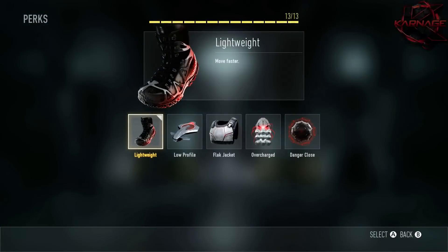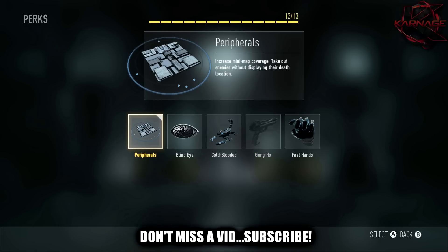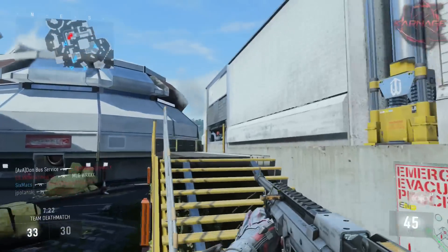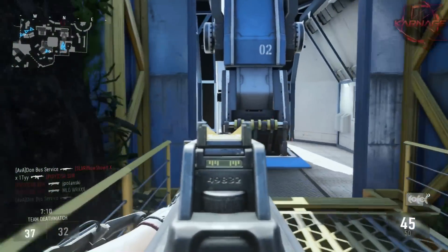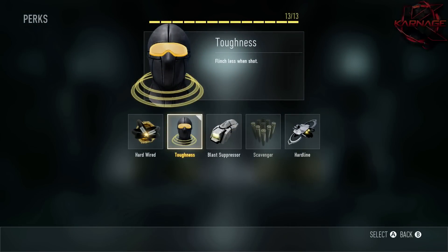For perk one I'm using Lightweight so I can move around faster around the map and get away from everyone flying around. For perk two I've got Gung-Ho so I can fire while sprinting and run and gun more. I'm also going with Peripherals in perk two, which increases how big your mini-map is on your screen — really nice if you haven't tried it — and it lets you kill enemies without displaying where they died on the radar. Lastly for slot three I'm going with Scavenger so I can go on long gunstreaks, since the new movement mechanics cause you to waste a lot of ammo because everyone moves so fast. And I'm also going with Toughness so when I get shot I flinch less, which helps me stay on target and take enemies out more easily.